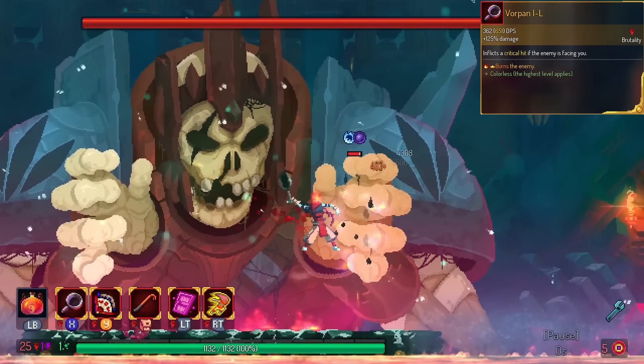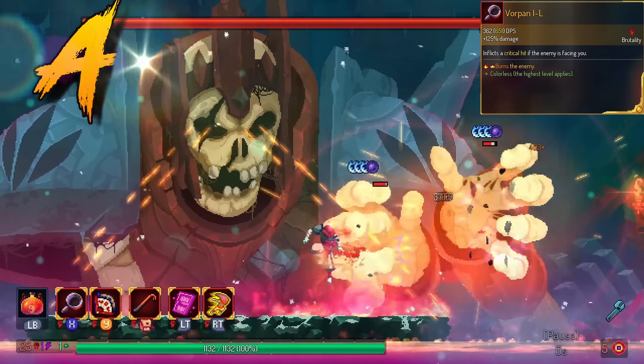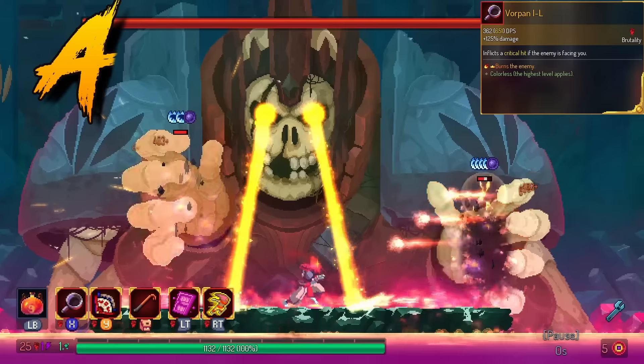Vorpan has fire on hit. Basically everything that Panchaku has except the attack speed. So we're gonna put this one in the A tier.